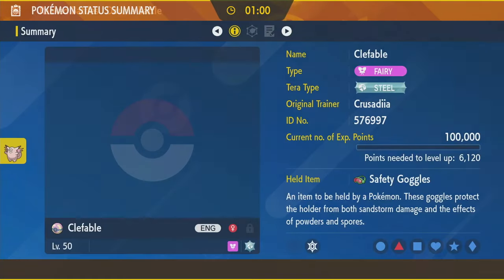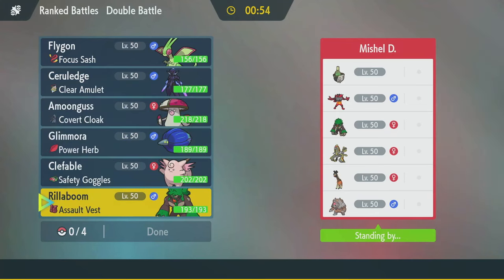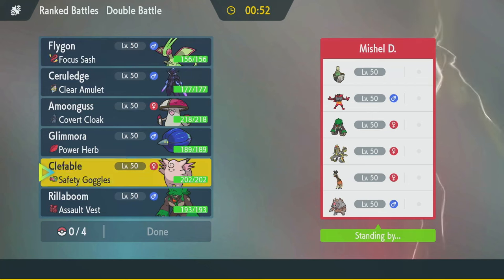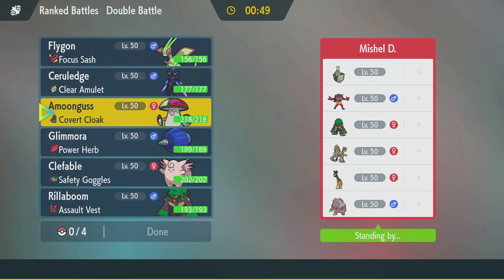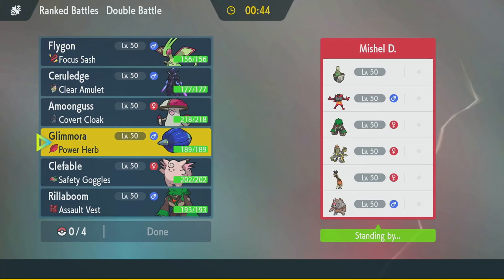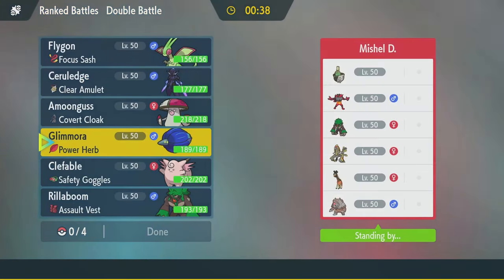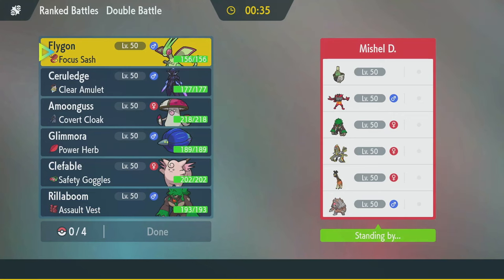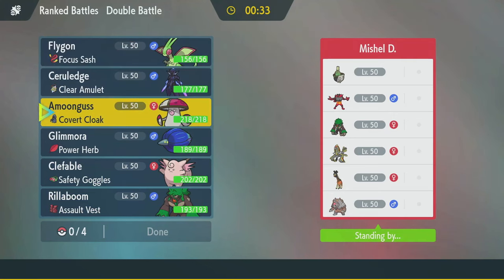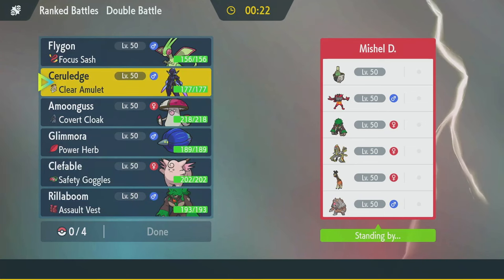Clefable doesn't care, but Clefable also doesn't have a Fairy move — it would at least bait out a Terra. And then how do I beat a Komoo-O that's boosted? They're probably Overcoat, so Amoonguss does nothing. Glamora might be able to do something depending on their Terra type. Flygon as well could at least bait out a Terra. Double Fake Out makes me want to bring Amoonguss, but they've got too many immunities. And then there's Feraligatr — they could just go with Trick Room mode.